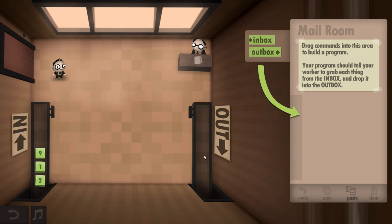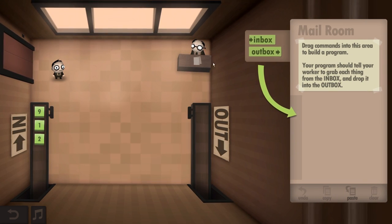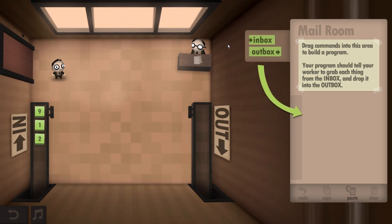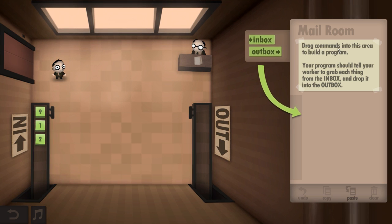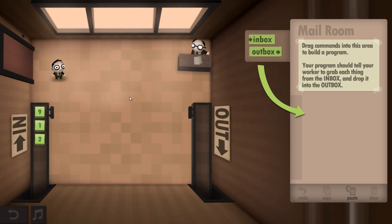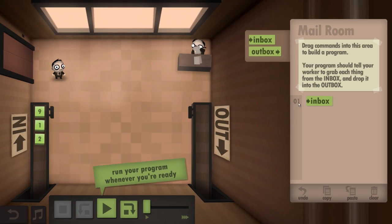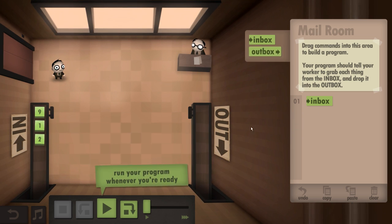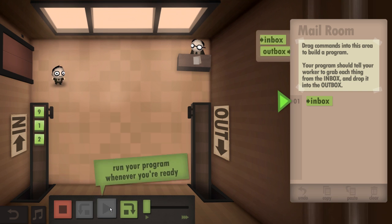Alright, so we're going to do this first level. The way the game works is basically it tries to teach you how programming language works in general and just help you understand the logic behind it. This level asks us to drag commands into this area to build a program. Your program should tell your worker to grab each thing from the inbox and drop it into the outbox. So these are your commands over here — this is the inbox, outbox. I'm going to take from the inbox and this is take from the outbox. I'm going to play my program now with just this command: take from the inbox.